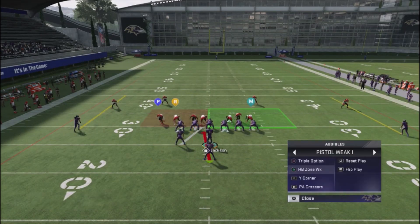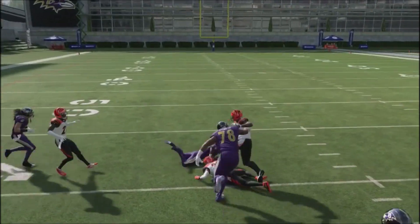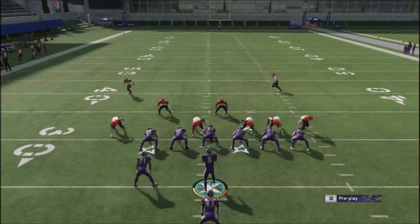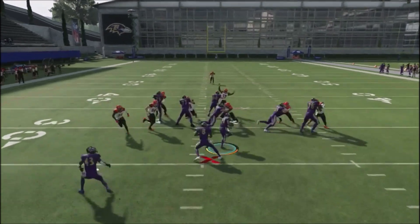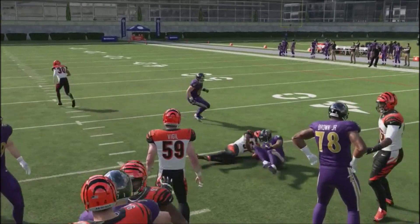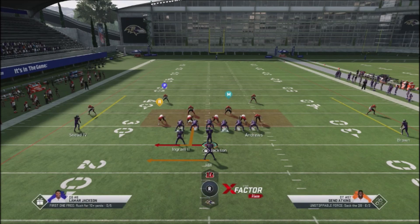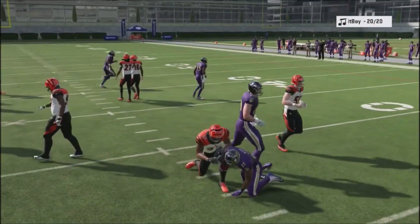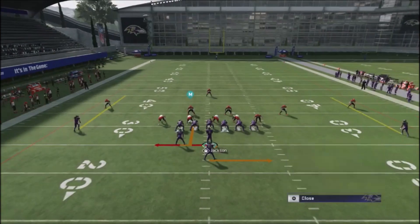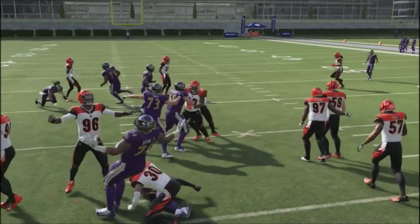With a stack line, I'd typically prefer the zone play for better blocking and a bigger hole. With the Triple Option, you can attack your opponent off the right side instead of the left. You'll see him pull down his coverage — all you do is hold X or Y to attack the opposite side. This gives you two different ways to run the ball without tipping your hand, and the blocking on this run will work very well.